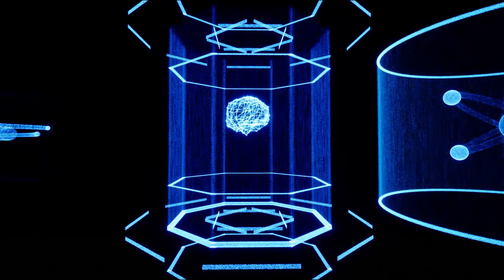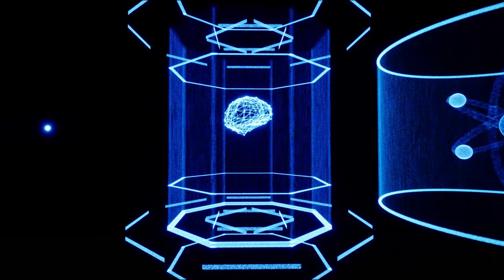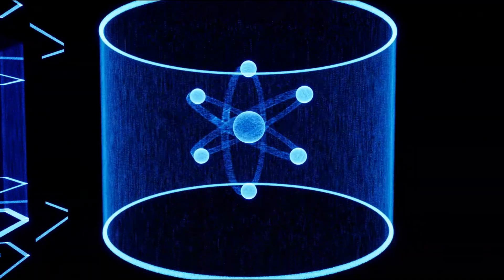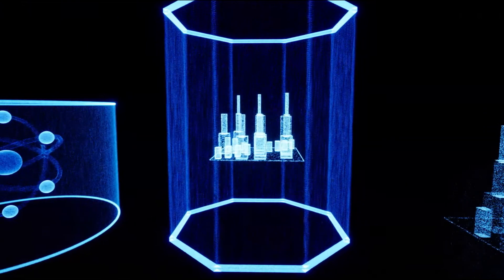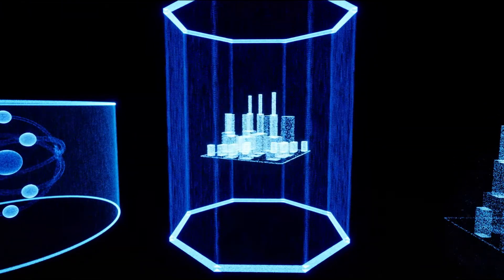This bundle contains Niagara effects from 13 different packs totaling 453 effects, with 150 of those effects being unique. There are 45 materials, 37 textures, 58 blueprints, and 84 meshes.